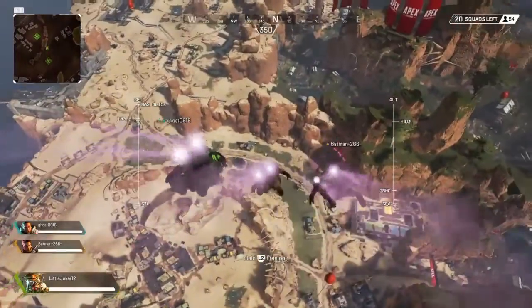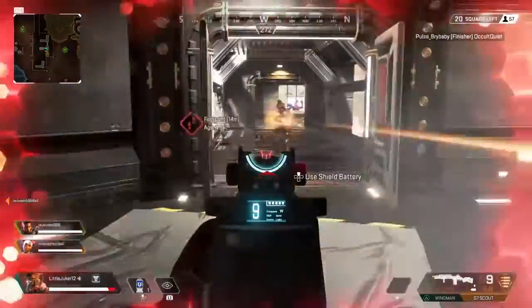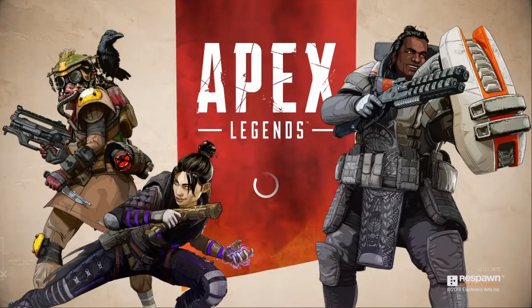Do you like games where you jump out of thin air and rocket towards earth to pick up items and weapons so you can unmercifully kill other players? It's basically Destiny, only you can't jump as high and it's a battle royale. EA made the game for you — it's called Apex Legends, and it's free!